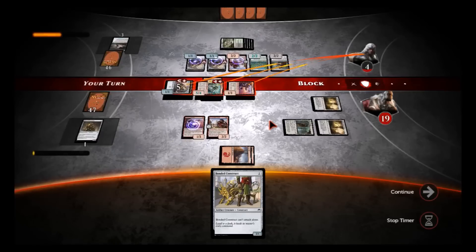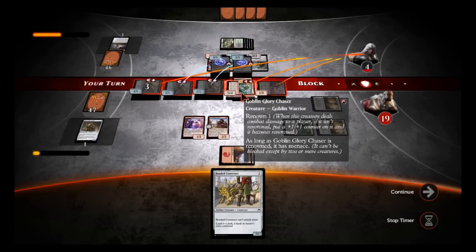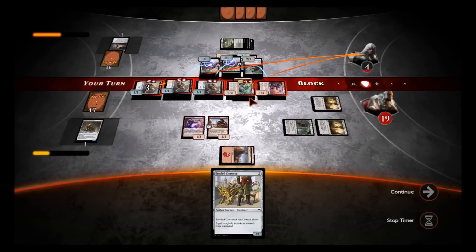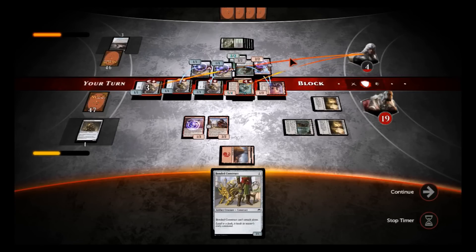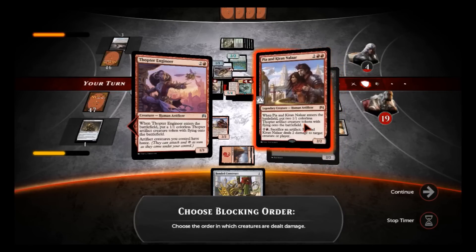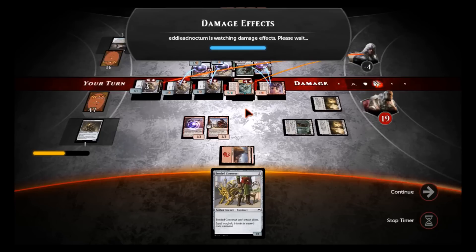We'll confirm the attack — I probably should have attacked with everything and that might be the win, but let's see what he does. He's gotta block the fliers. He's gotta at least double block against the Glory Chaser or that kills him. He's got no mana so he can't play anything. Doesn't matter — yeah, you're dead. What did you have to think about? That's it for him — while he figures out that he's dead. This is the part where you die, sir. Is he just letting the timer run out because he's pissed that he lost?